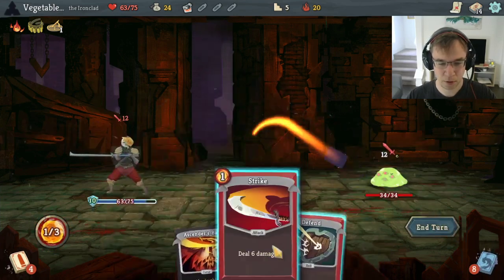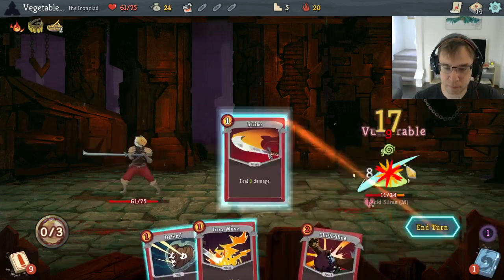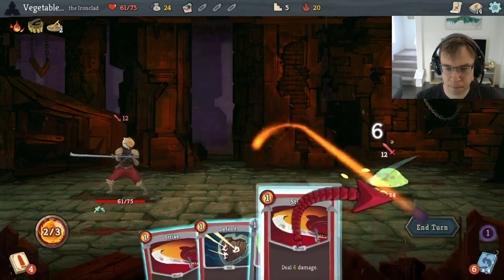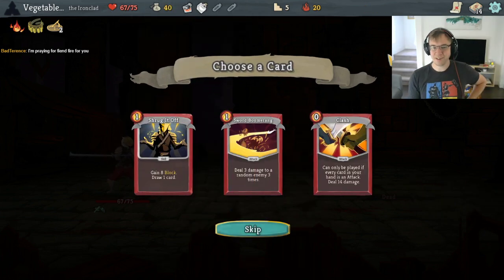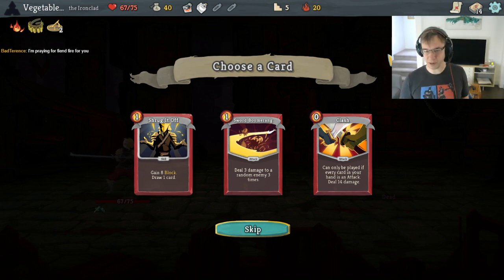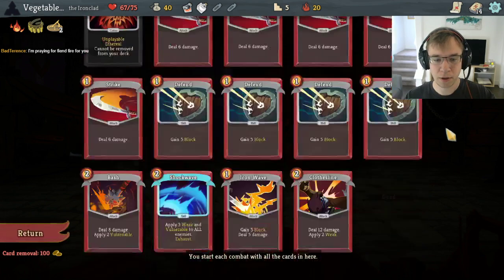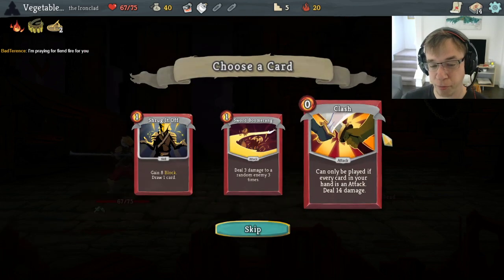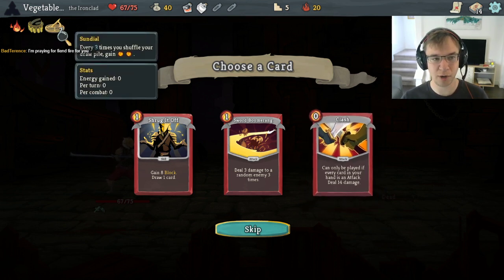Losing a bit of health to this easy hallway fight — not a fan of that. Blood Pot — that's nice. Fiend Fire would be nice. True Grit is another way to get rid of attacks. Sword Boom would be our third attack. Clash is actually pretty decent if you're planning on Second Winding everything in your hand away and just doing Sundial stuff.